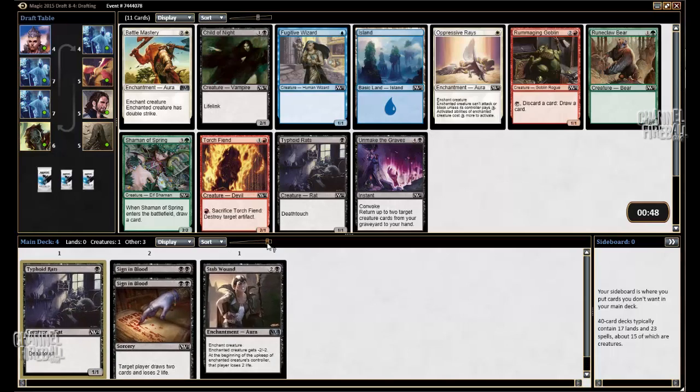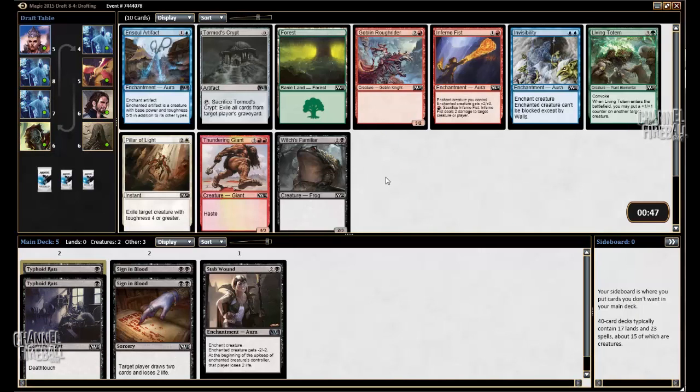Here's a Shaman of Spring which is quite good. It's looking like I haven't received very many strong signals, but the signals I have received are that Green is open, and hopefully Black as well. There's Living Totem which is great, and there's Inferno Fist which is probably better than Living Totem, but not particularly good in this deck so far. Witch's Familiar is mediocre, so I feel like I should branch out into another color. Pillar of Light is also very good. Black-Red is not a deck that I love — it's never really very good, although in this format there is Nightfire Giant. I'm going to take Living Totem because I have a lot of experience with Green-Black.